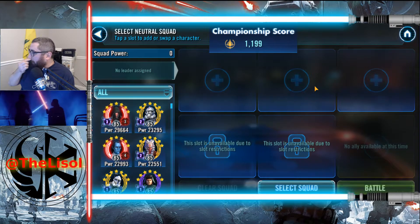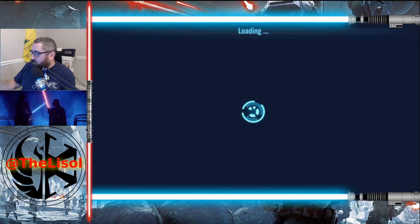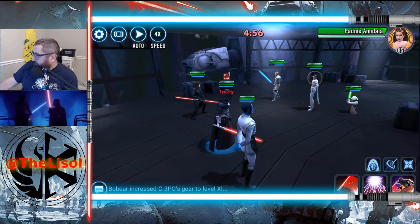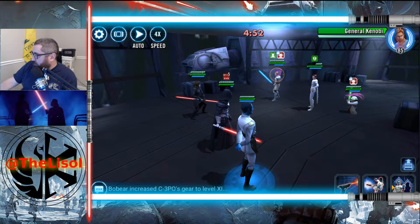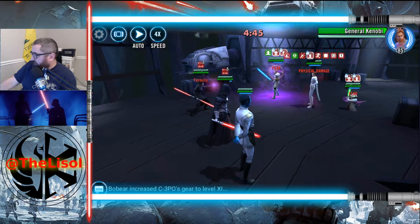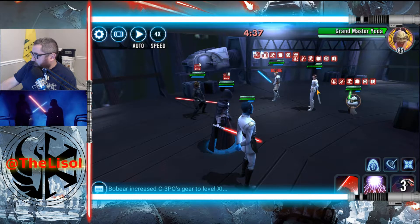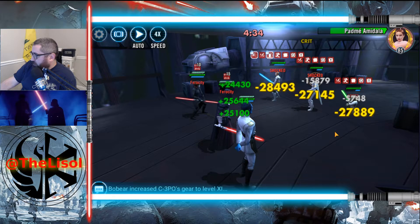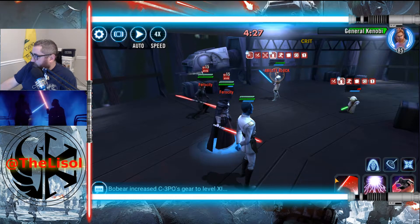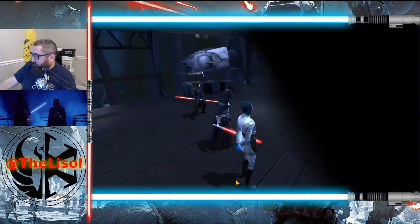Now all I need to do is take this out. I'm going to use Thrawn and Bastila Fallen here with Darth Revan. I got some Fear out — pass turn meter over to Bastila, get some more Fear going. I'll Fracture GK. Nice and easy. I've already won this Grand Arena round.